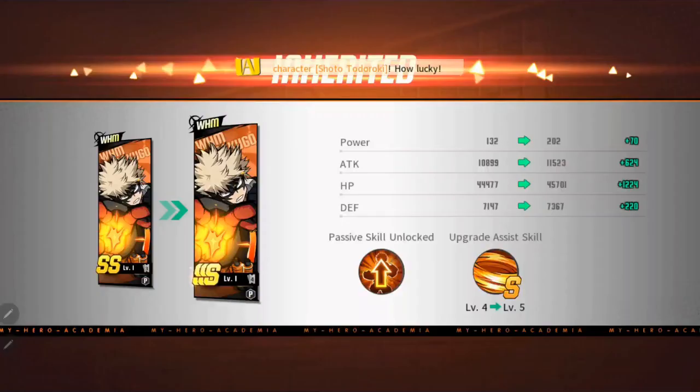At SS, power is at 132, attack at 10,899, HP at 44,477, and defense at 7,147. When you bump him up to SSS you're looking at a 70 increase on power, over 600 increase on attack, HP goes up another 1,200-plus, and defense another 220.